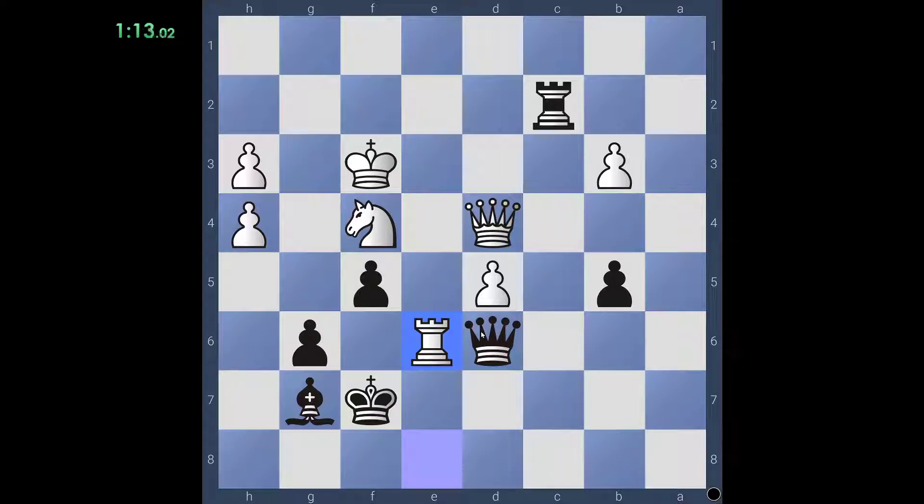So bishop takes D4, rook takes D6. Looking for other candidate moves other than rook F2. I'm looking at all of black's moves as if it was the current position. I don't see anything else worth looking at other than rook F2. Rook F2 forces king G3 as the only move. So we have a rook on F2, bishop on D4, king on G3.